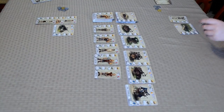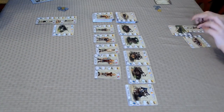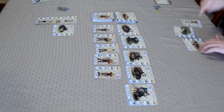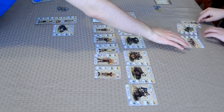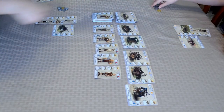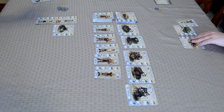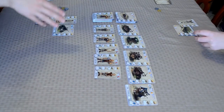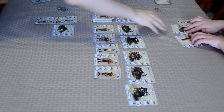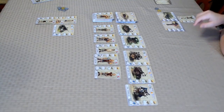The second player has three actions and decides to build using the circular saw machine and their apprentice, assigning both to a building. The machine provides wood and the apprentice provides knowledge. Assigning a machine to a building is free, so the building is constructed. One victory point earned, plus two more tile as the machine bonus.